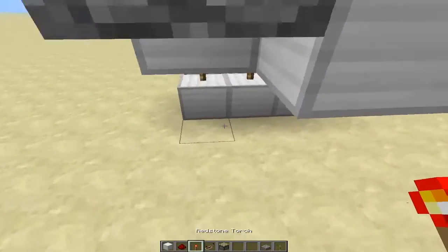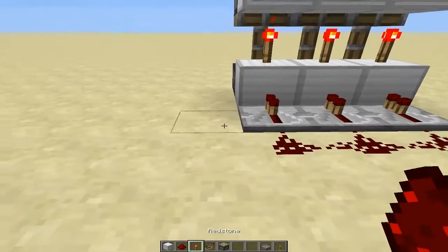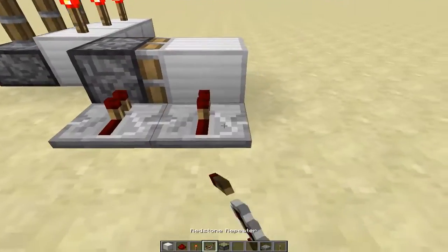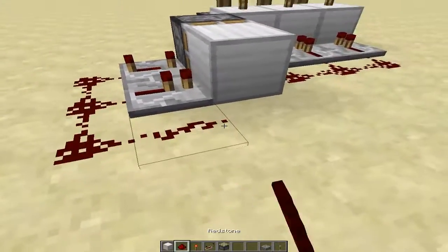Now let's work on the bottom part here. We're going to have repeaters all along this side, along with redstone. Right here you're going to have a piston, and you're going to have two repeaters right here. This one's going to be set to four ticks, and then wrap the redstone around like that.